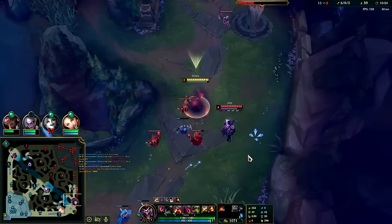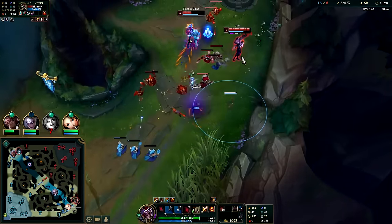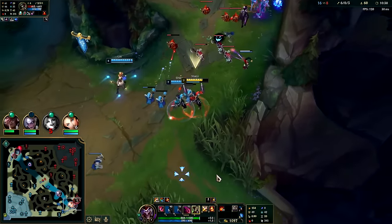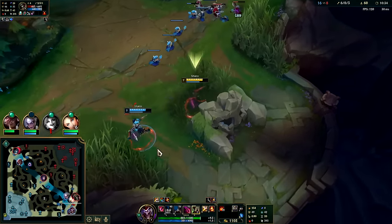We're going to auto, auto, and R now - R to dodge that. Send our clone in and we'll bring him back into the fight.